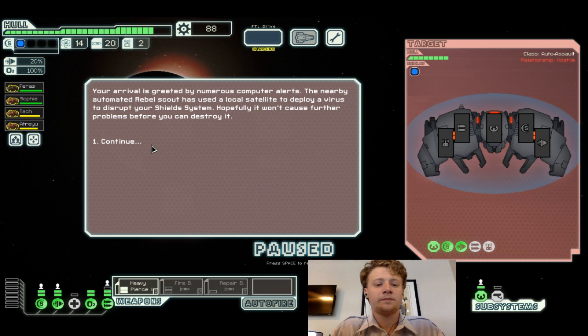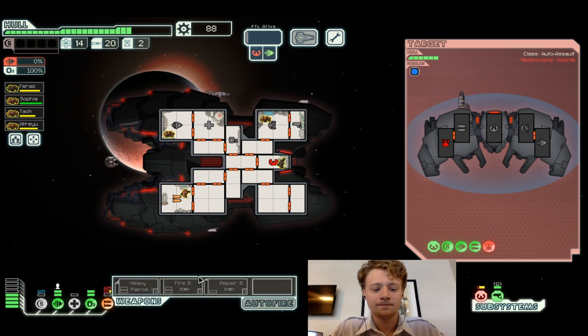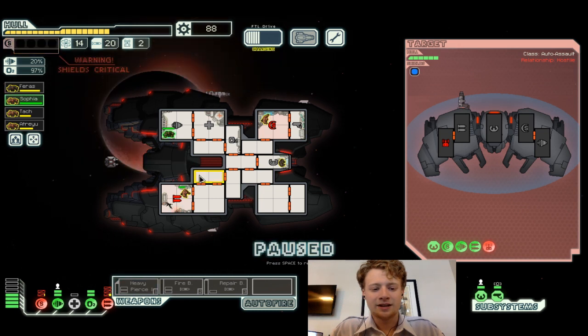You arrive and are greeted by numerous computer alerts. A nearby automated rebel scout uses a local satellite to deploy fire and disrupt your shield systems — hopefully it won't cause further problems before you can destroy it. That's a problem — they have that beam drone. They also have the heavy laser, which is not the best situation.